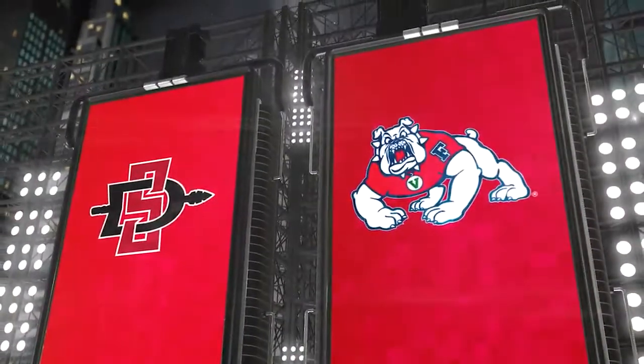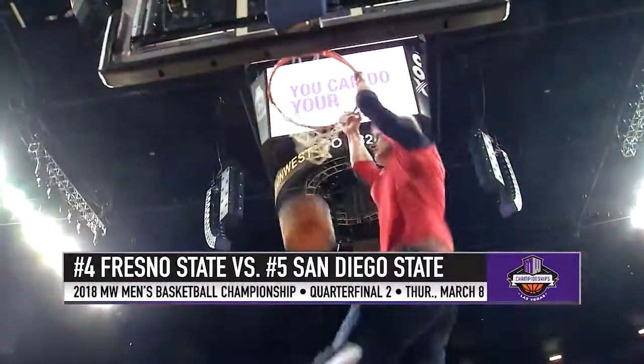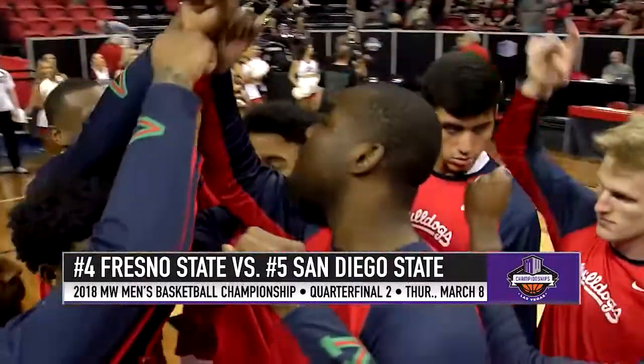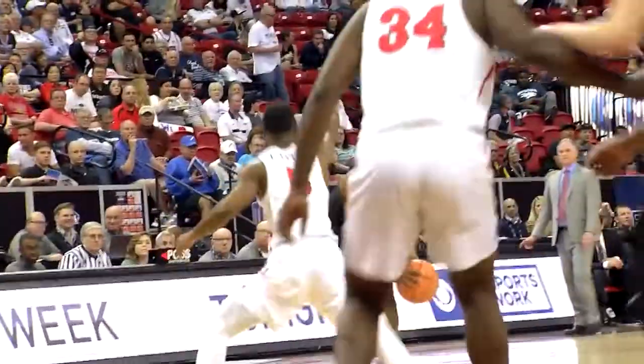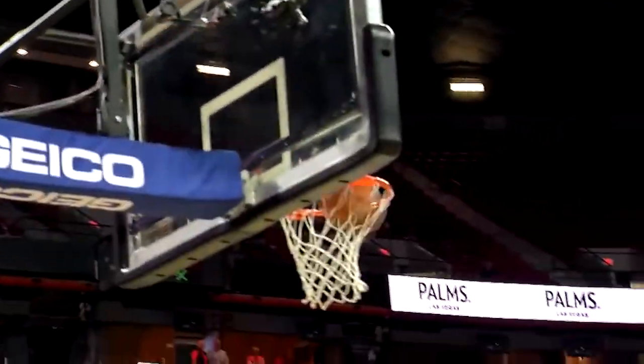Game number two of the day, ready to get rolling with San Diego State taking on Fresno State in a five versus four quarterfinal matchup. Malik Pope wants a post up ISO on Bryson Williams, turns, faces up and hits a 14-footer for a 7-5 San Diego State lead.